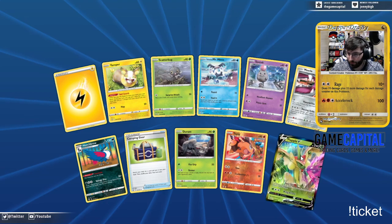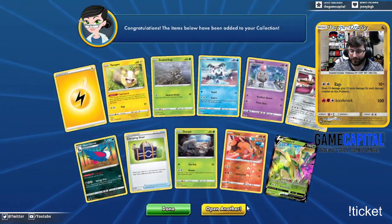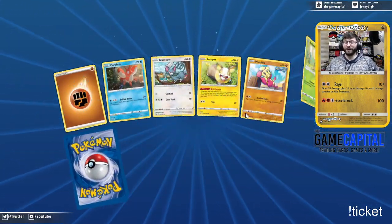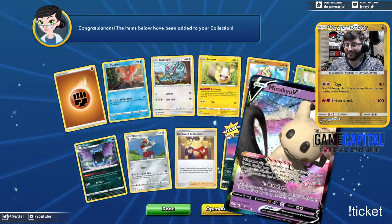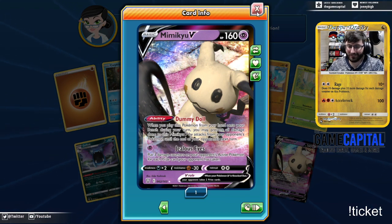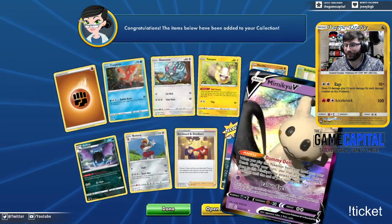I was like, am I going to pull it? Nope. There's a Flapple for us though — that is funny. That's the second — wait, no, third time Flapple has been our first card. Every single time it's been Flapple. Because the second round was a Flapple VMAX Rainbow. I didn't read this card, but I will read it later. What's up, Max? How you doing tonight, buddy?